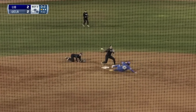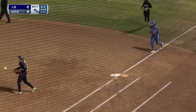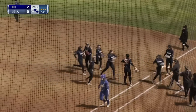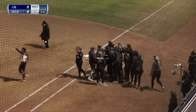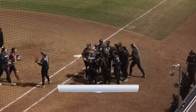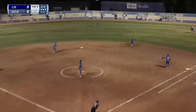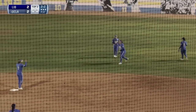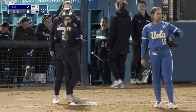Ground ball up the middle, just off the glove of the shortstop making the play. That was a double play — incredible right there by Reagan Barrett, she lays out. What a phenomenal double play to get the Liberty Flames out of the inning. Fly ball right off the tip of Savvy Pola's glove — that's going to be a hit for Reagan Barrett in the nine spot.